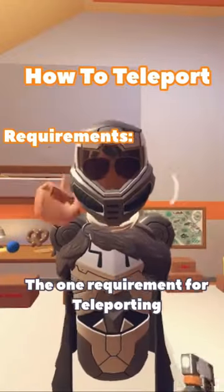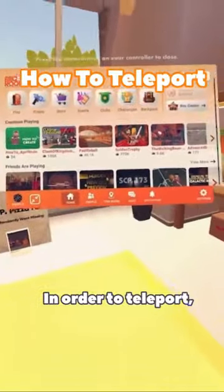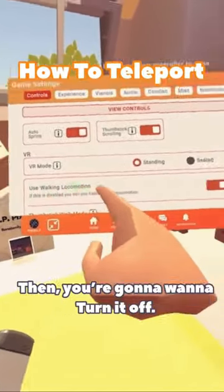Let's help you learn how to teleport in Rec Room. The one requirement for teleporting in Rec Room is you have to be on VR. In order to teleport, first head to settings and scroll down to use walking locomotion. Then you're going to want to turn it off.